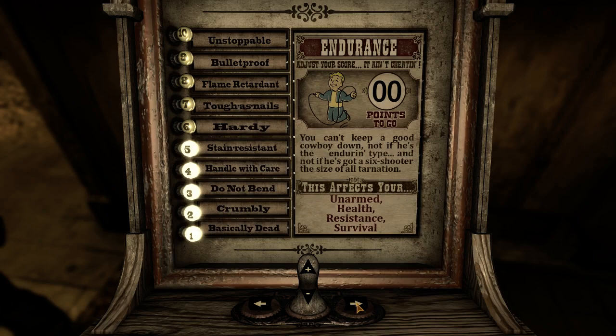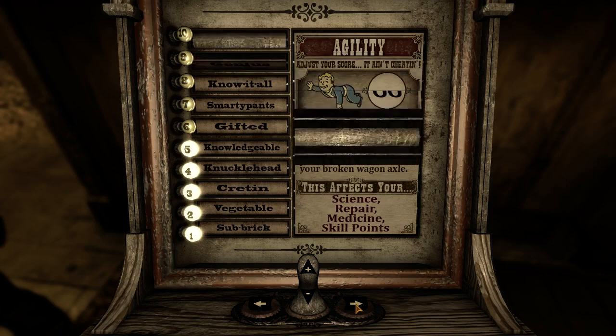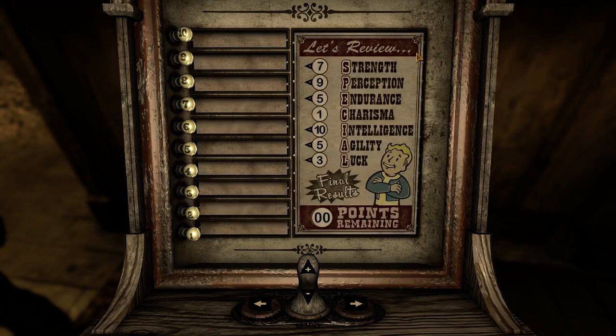My normal way of playing Fallout New Vegas is to be a silent sniper that can take the head off a deathclaw from two miles away using a high-powered rifle — that's always how I play it, and it's basically similar to how I play Elder Scrolls games as a silent archer. This is going to be out of my comfort zone, and I'm actually really looking forward to it. So we're very intelligent, very perceptive, pretty strong, pretty sturdy, pretty agile, absolutely no charisma, and very unlucky.